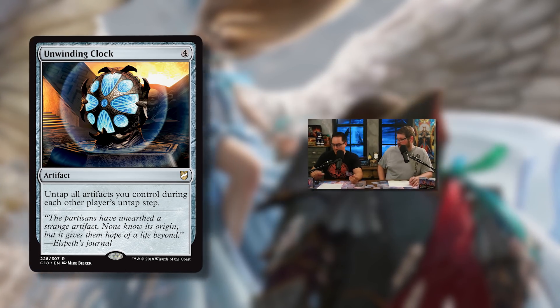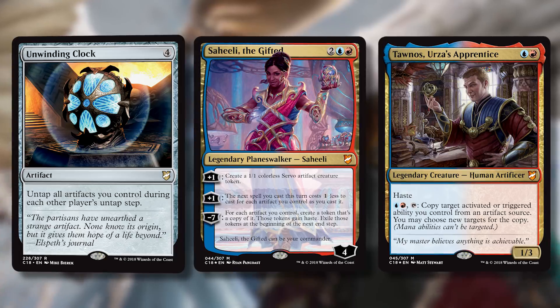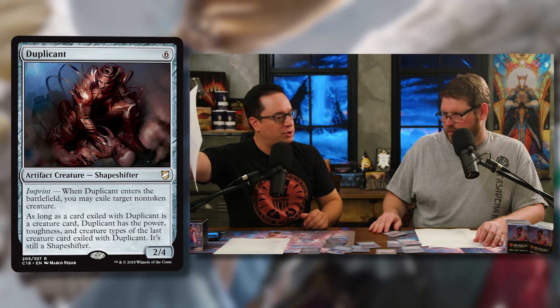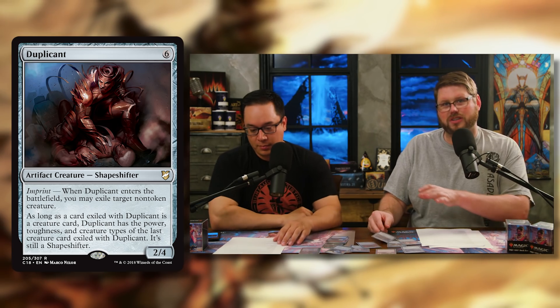Moving on to notable reprints: Unwinding Clock is four mana for an artifact that untaps all artifacts you control during each other player's untap step. It was going for $7-8, and it's a good card — like a Seedborn Muse for your artifacts. It's great for Tawnos's deck. Then there's Duplicant — worth a couple bucks, a great card that goes in a lot of decks, so when you start tinkering with this deck, Duplicant has many other homes.